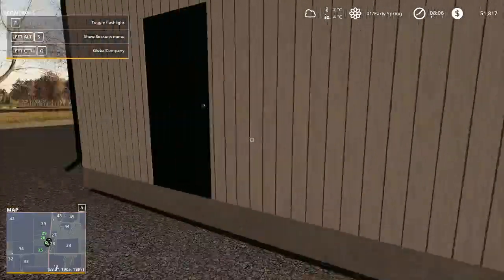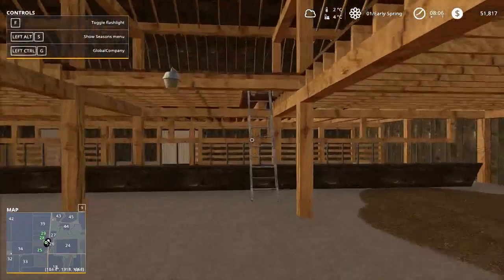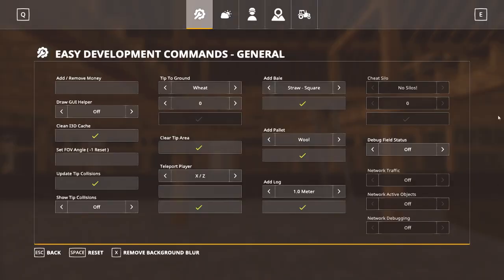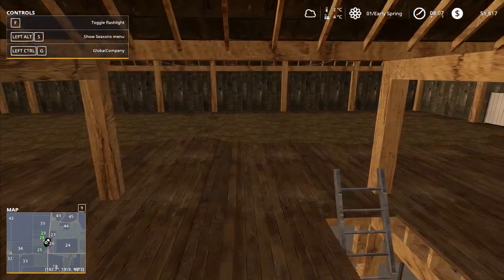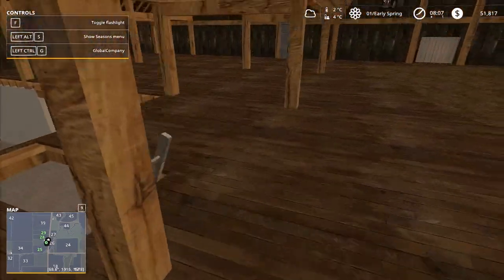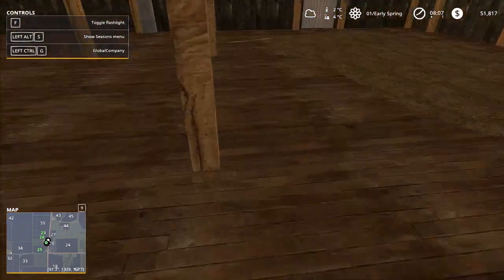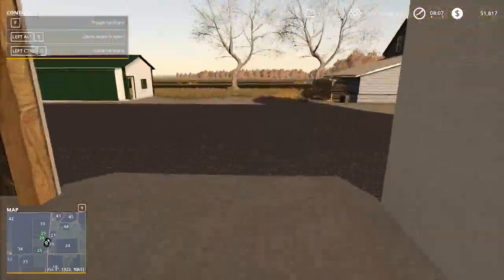One of the major features is that the hay loft works — well, kinda. Gotta fly up there for now. So if I spawn in a hay bale, it's gonna show up here. And I should be able to access the thing from the straw. So I'm gonna spawn some bales in.